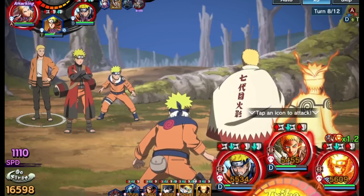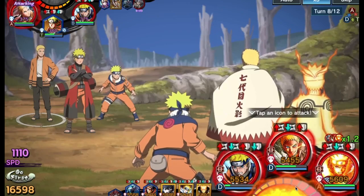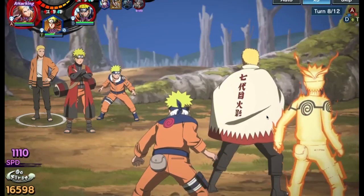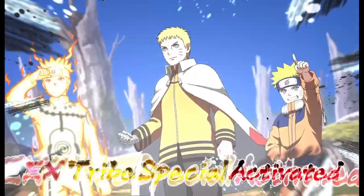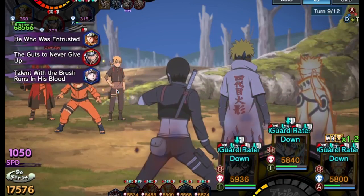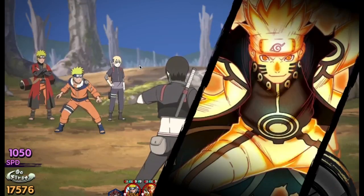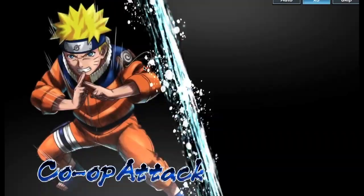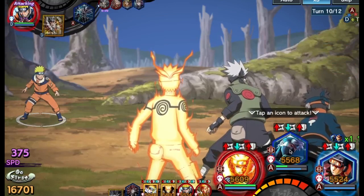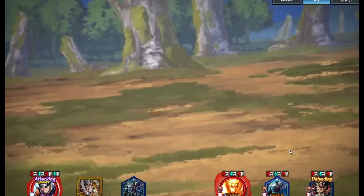Now we see that we have another tribe ready and Slim is thinking ahead to future turns — which is definitely underrated, something I don't see people doing a lot — but he is going to use it here. With all the buffs, that should just one-shot him at this point. We see that Inogen is very weak; we also have a stunner for the other two so they can't do too much damage back to us. Inogen is done — nice, really great. We basically won already because we'll have another tribe ready.